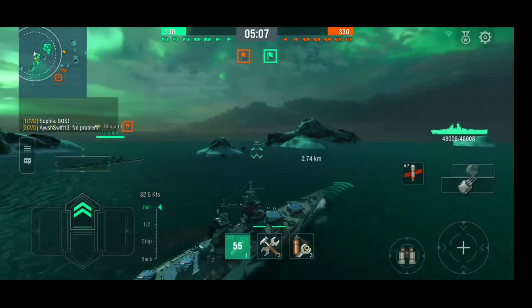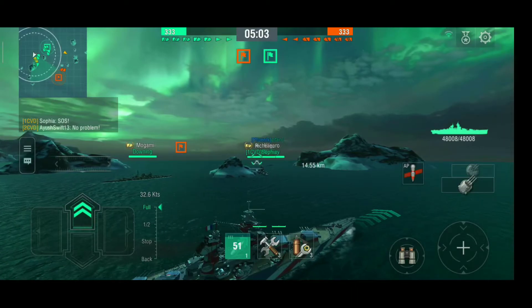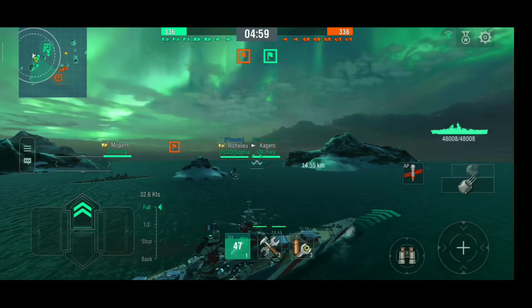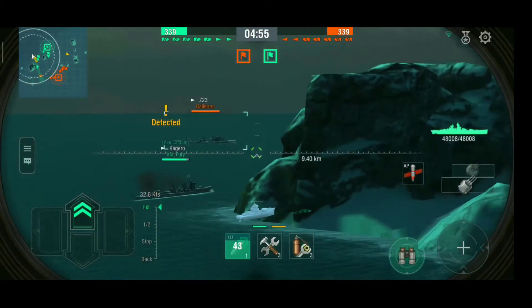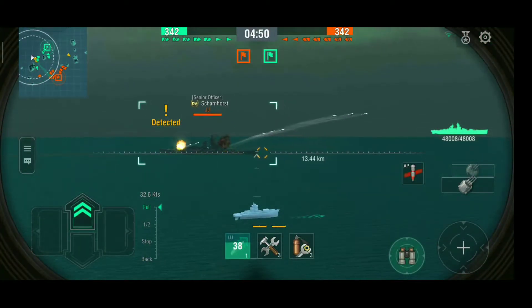The top speed is also good — currently 32.6 knots, and with the engine booster it goes up to 37.4 knots, which is impressive because that's essentially destroyer speed. The enemy Z23 is spotted and our Kagero is chasing him. There is also a Wichita and Scharnhorst.